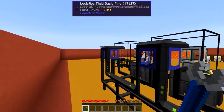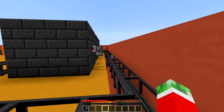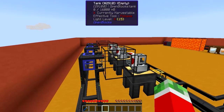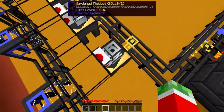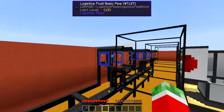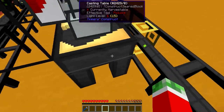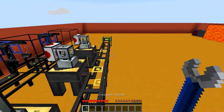So molten electrum, molten bronze, and molten manyullyn. These fluid pipes will only have one place to put it, which is their designated tank which I configured in these basic pipes. And then I got myself some hardened fluid ducts which are set to allow anything, because there should only be the material you configured into this tank being automatically outputted into the casting table, and the crafting logistics pipe does the rest.